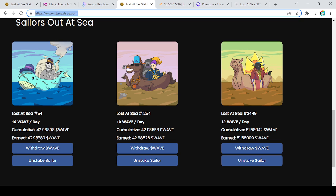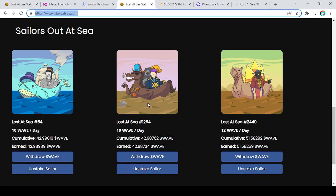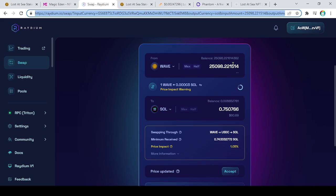I've had these staked for about four days and they've earned me about 130–140 WAVE tokens. WAVE is the new cryptocurrency that has been created for this project, so it doesn't really need an exchange or anything, but it can be swapped on Raydium. I already did a swap on there yesterday — it was pretty painless, it worked great.